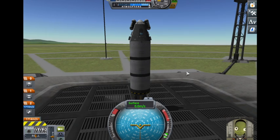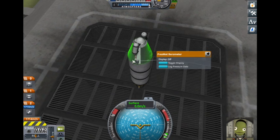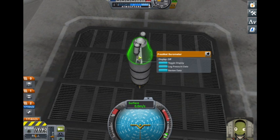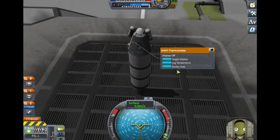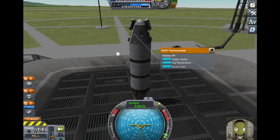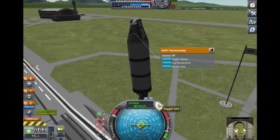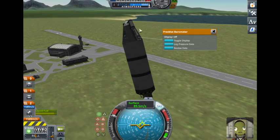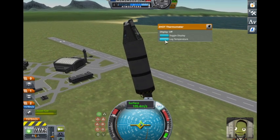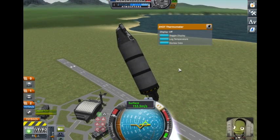Some of you might have noticed the stealth edit there — that's because I actually crashed the first time I flew this and had to redo the mission. So basically what you want to do is turn on stability control, throttle up with Z for full throttle. We can log the pressure data and the thermometer data.